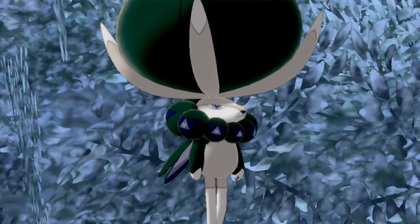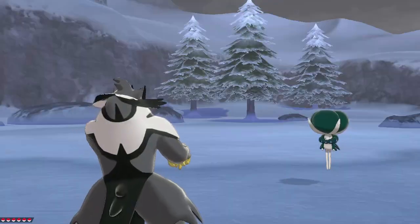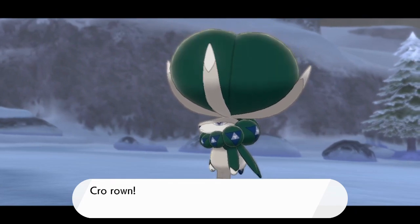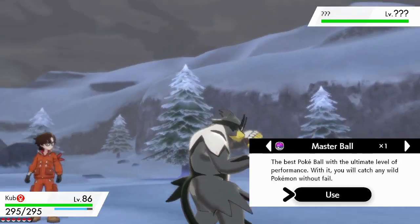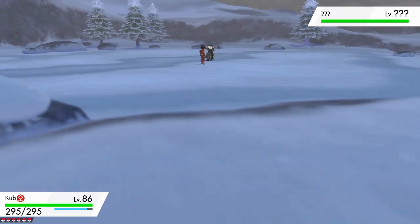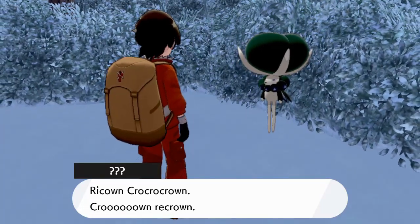Instead of getting a dialogue option, when you go to talk to it you'll have to do a battle. I used my Kubfu. The video cuts out partway through the battle, but I used Iron Head on my Kubfu. By the way, you can't catch it at this point.